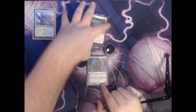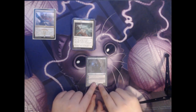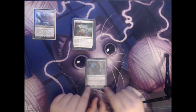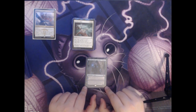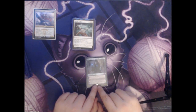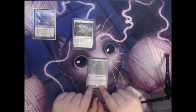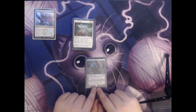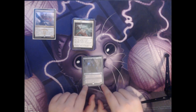Next we have Jace, Unraveler of Secrets — a Planeswalker that comes in with five loyalty and costs three colorless and two blue. Its plus one is to scry one and then draw a card. Its minus two says return target creature to its owner's hand. And its minus eight says you get an emblem where whenever an opponent casts their first spell each turn, counter that spell. This one is fantastic because it gives extra card draw, can return problematic creatures, and the ultimate is incredibly powerful and will usually lead to winning the game.